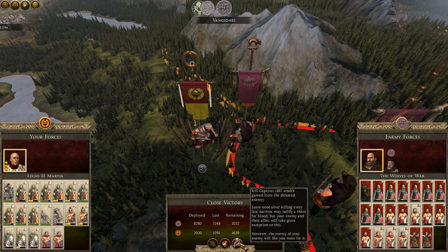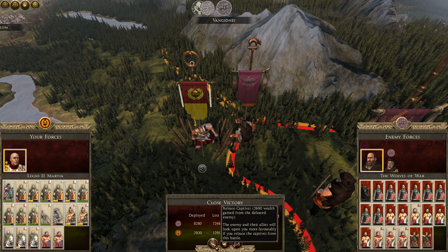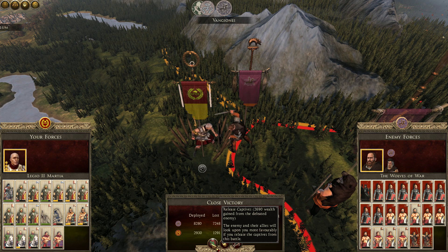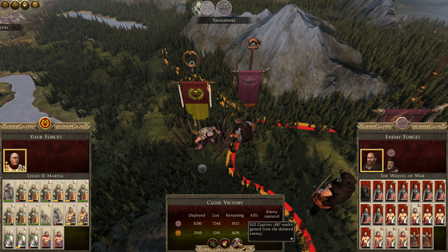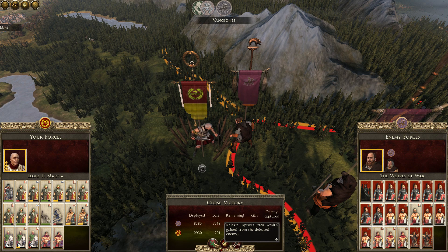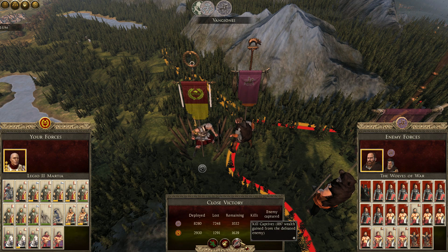I could gain cash by releasing prisoners, but I don't want any more Gaulic tribes going against me. I think it would be in my favor to kill these guys, even though that's the cost of recruiting half a cohort — good money. We're going to kill them though.